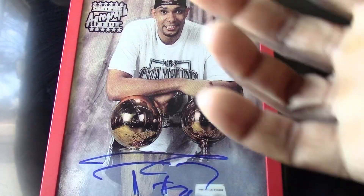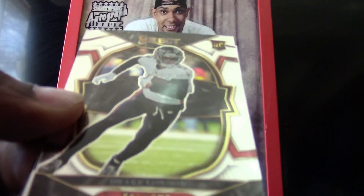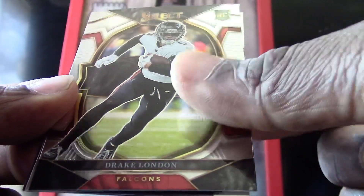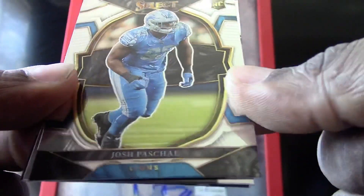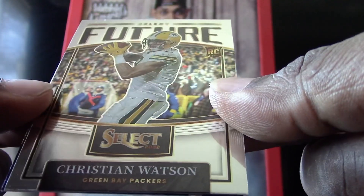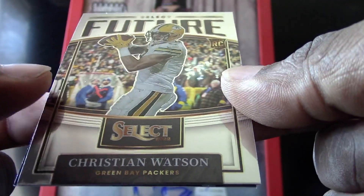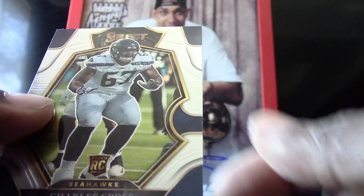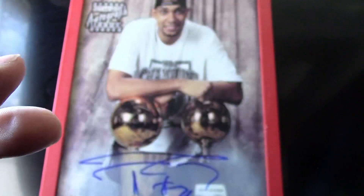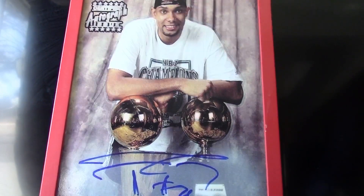Last pack of box one: we have a Drake London rookie card to start us off, a Josh Paschal rookie card, a Select Future rookie card of Christian Watson, and we're going to end with a Charles Cross rookie card for the Seahawks. That is the end of round one for the Select, with two more rounds to go.